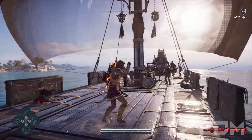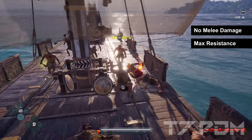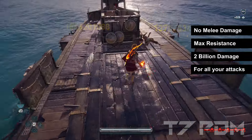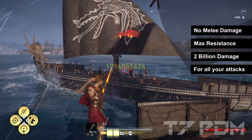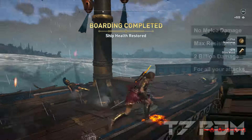I was further tweaking the existing build and found a much better sweet spot which allowed me to get over 100% melee resistance, max out all my other resistances, and you can still deal over 2 billion damage with all your attacks with almost 100% consistency. With this build all your enemies will commit suicide before you even board the ship.